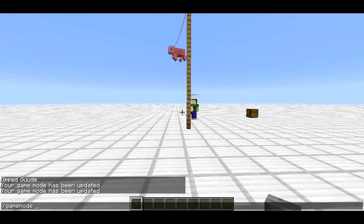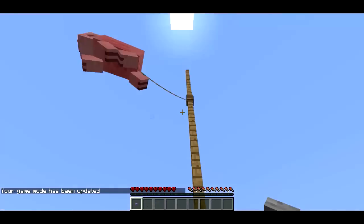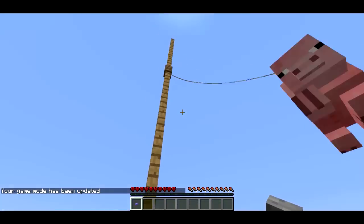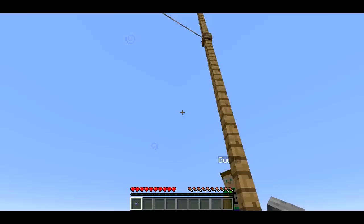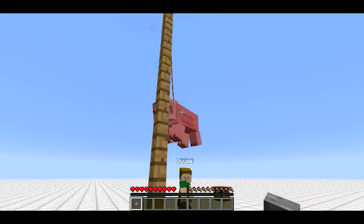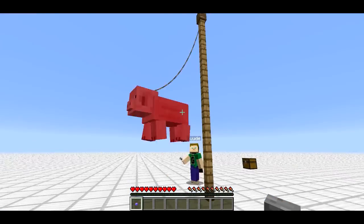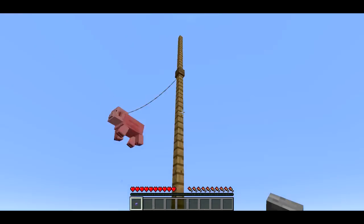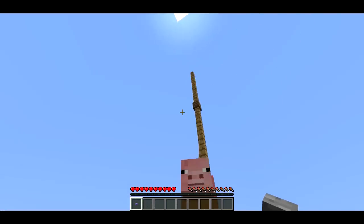I actually tried to do something to detect it automatically with command blocks and tripwires and stuff, but the redstone timing was too difficult — it's just not sensitive enough. You can download this little world from the link in the description with all the knockback buttons. The pig has resistance five, so that's why he's not taking any damage when we hit him or when he falls. And he's just tied to this post. Very simple.